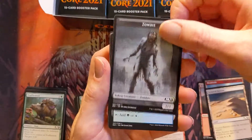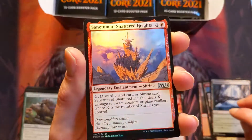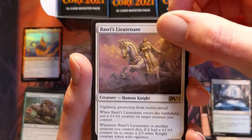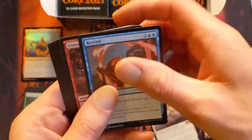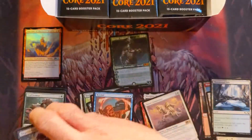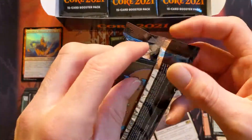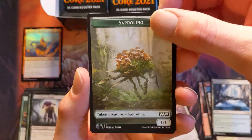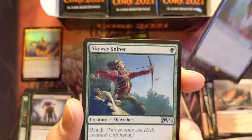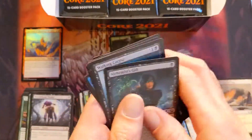Alright, zombie token, Thornwood Falls, and a foil Shrine — Sanctum of Shattered Heights. Put our foils over there. Bosri's Lieutenant — that'll be sick. And Colossal Dreadmaw. I'm sure you guys have seen all the memes revolving around Colossal Dreadmaw; they are in my opinion absolutely hilarious. Sapling token, a Wind Scarred Craig, and Teferi's Ageless Insight. One of my kids just decided to join us — my young middle child.